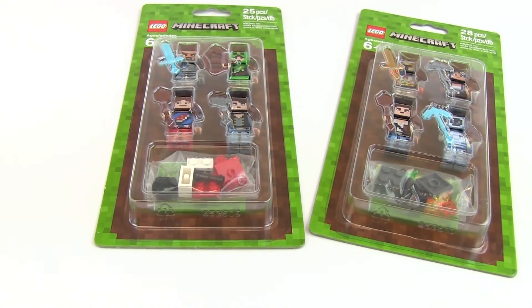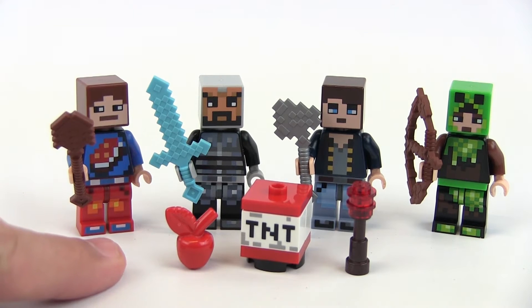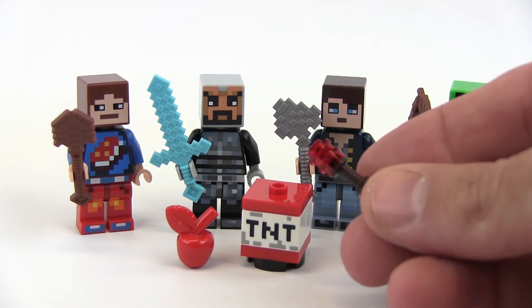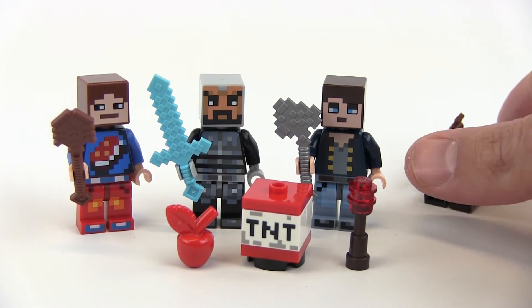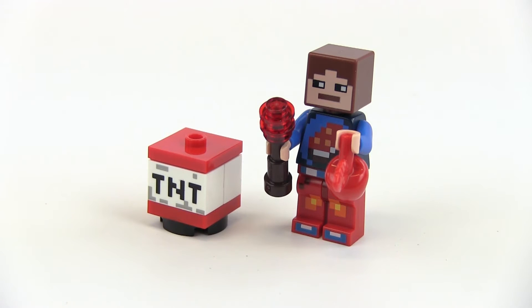I'm going to open these up and give you a nice look at each. Jumping into the first pack. Some of the accessories you get — the buildable. There's not a lot to build here, but we do get the little apple there. Then in the middle, you see a little TNT block, which is cool. Your minifigures can hold this in their hand. We also get the redstone torch — both the torch and the apple can be held in your minifigures' hand.